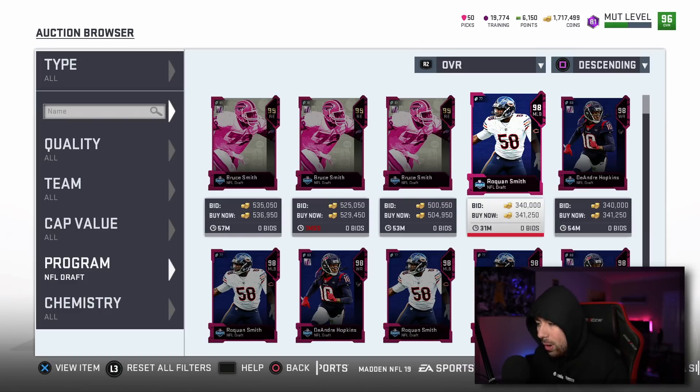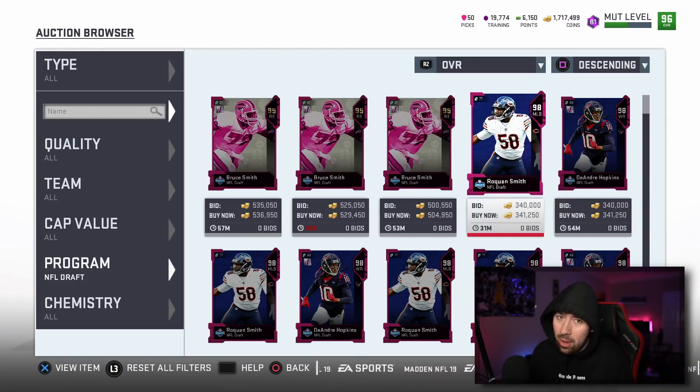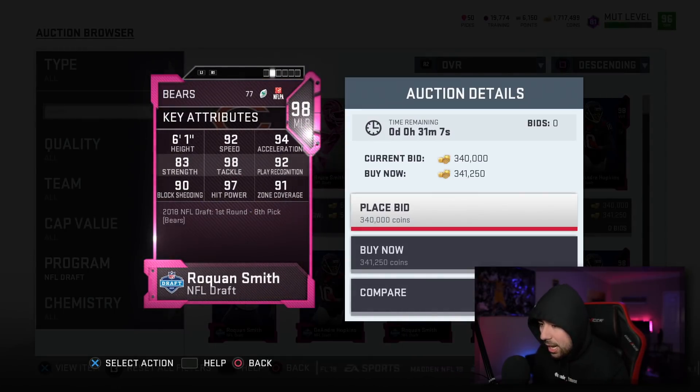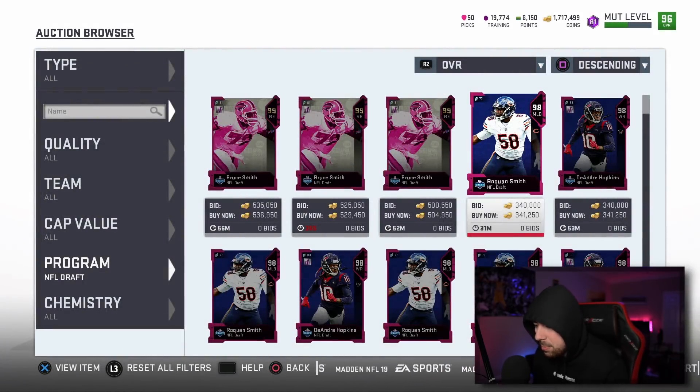There was also a new Roquan Smith and DeAndre Hopkins added to the game. The unfortunate thing about DeAndre Hopkins is he can't spin, which is wild because he's absolutely nuts in the NFL when it comes to spin moves. Roquan Smith is a very good card; unfortunately his rookie premiere did not update since that promo ended in February.